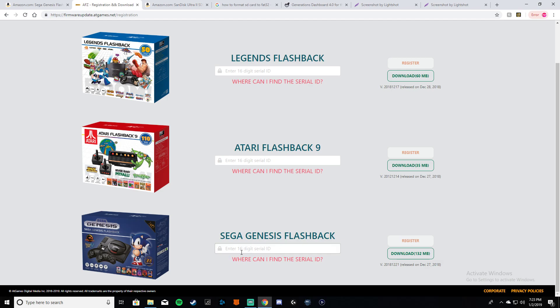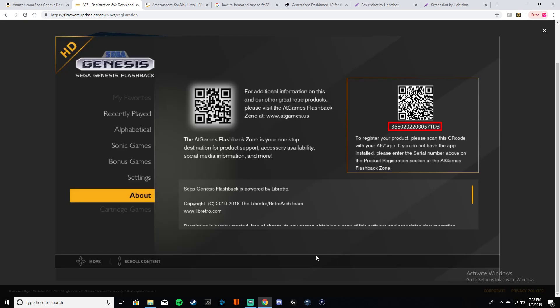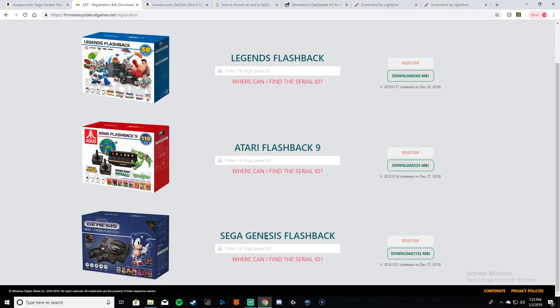A lot of people are having issues finding their serial number. If you click 'Where can I find my serial ID?' it will tell you. You're going to turn on your console, go to the menu, and go all the way to About. It does mention you need an app but you don't necessarily need it. Your serial number will be right there — do not copy mine, every console has its own number.